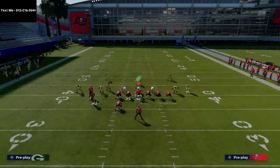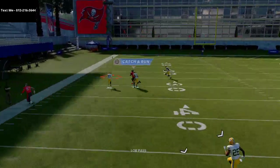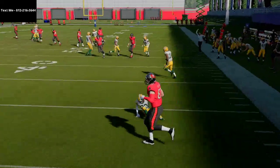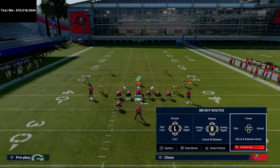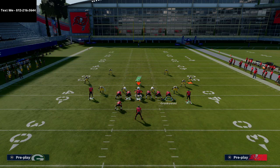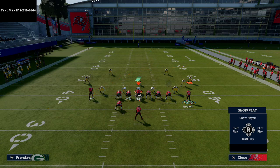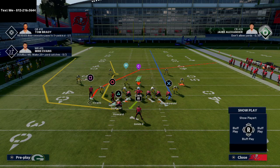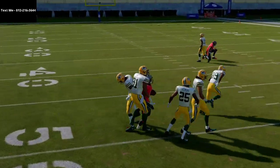This is going to create a really nice man-beater, especially if they don't have safety help over the top. Godwin does a little double move and gets over the top of the defense. You don't have to put the tight end on a post — you could put him on a curl. If I'm getting a lot of max pressure, I'll put him on a delay fade and run a six-man protection. I like having Howard on a swing route to pull zones out of the way.